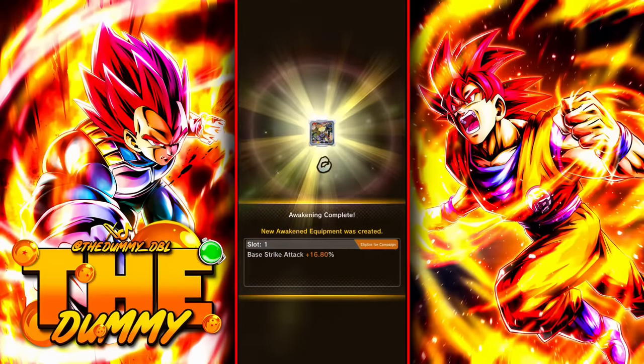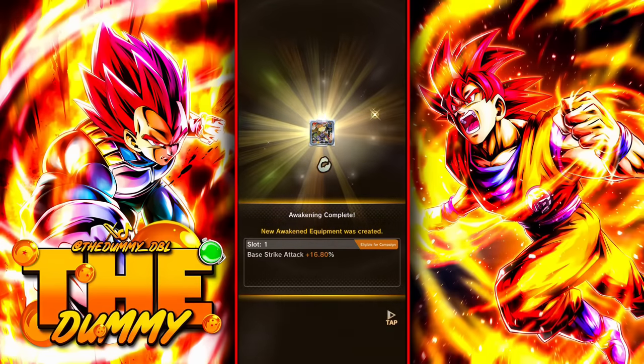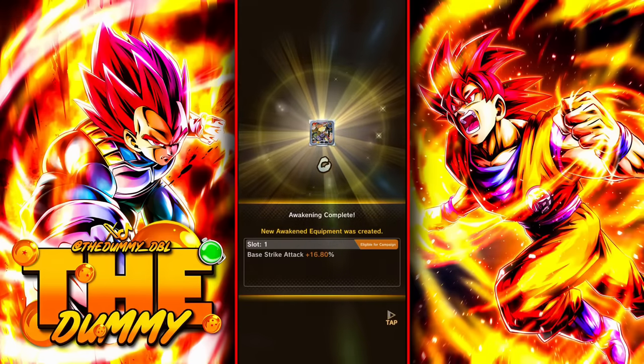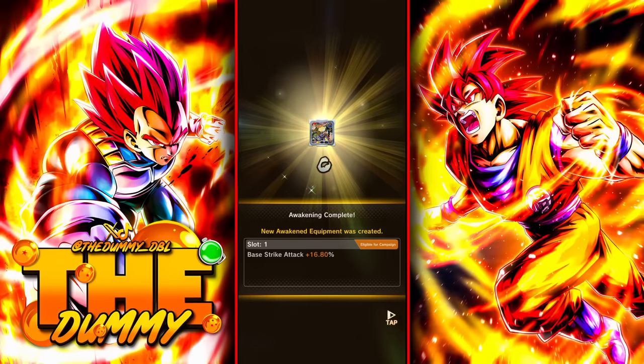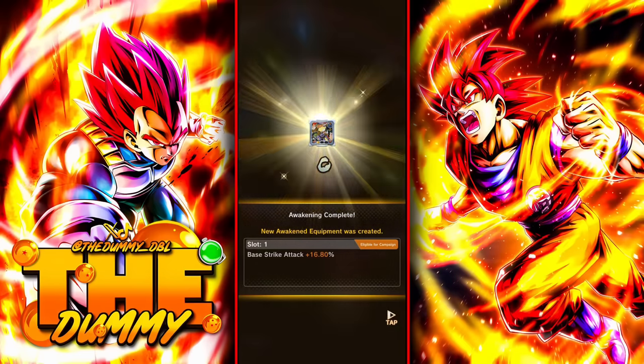You finally got a good slot, but the slot is yellow. Normally a yellow slot means you won't get godly. But let me tell you — there's a high chance that this yellow slot could turn into godly. What I'm about to tell you can also be applied to every equipment you have. So if you have old equipment and you're not sure if it can turn godly, you can do the following.